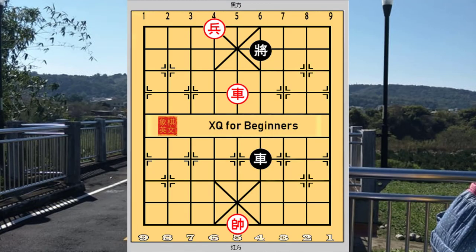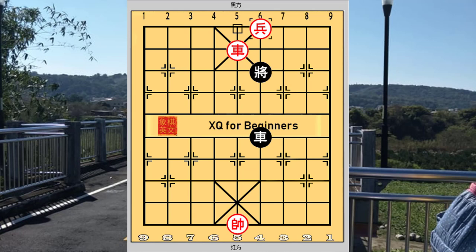This endgame situation would be one chariot one pawn versus one chariot. The red chariot has commanded the central file so the black king would not be able to move to the central file. The black chariot cannot move away and will be limited to the red file. After a check, this would be the basic formation of the scooping moon checkmate, with red prepared to checkmate using the pawn to protect. It would be a white face general checkmate in nature and black can do nothing about it.